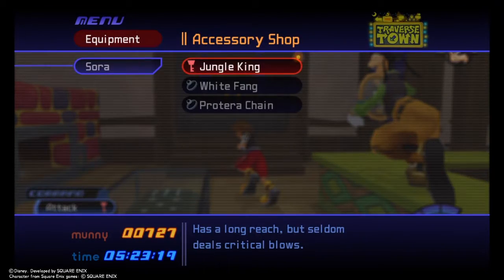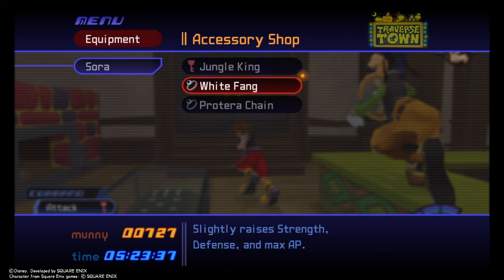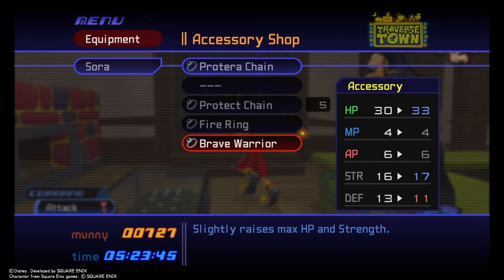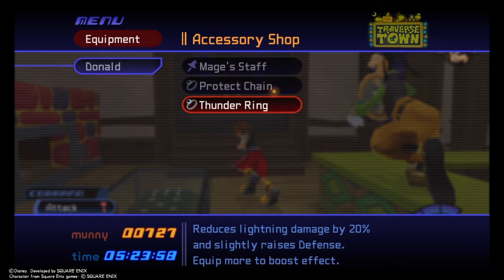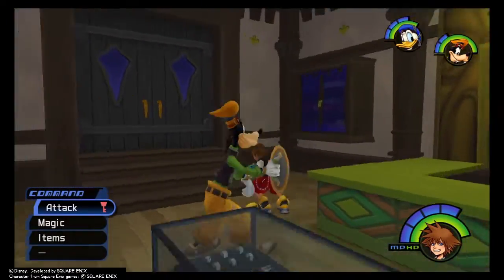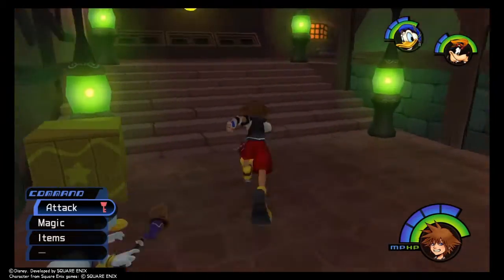So we're going to have a look at our equipment. I got this new keyblade which has a long reach but seldom deals critical blows — 2 more strength than the Kingdom Key and the same amount of MP — so we're going to be keeping that on until we find a better keyblade. We got a White Fang from Sabor, the tiger in Tarzan's world, and a Proterra chain as well. I might actually replace the Proterra chain with the Brave Warrior, and then give Donald the Proterra chain, just to give him a bit more longevity, because I think the extra defence from the Proterra chain balances out with the extra 3 HP we get from the Brave Warrior. So I think we're just going to carry on, keep on trucking.